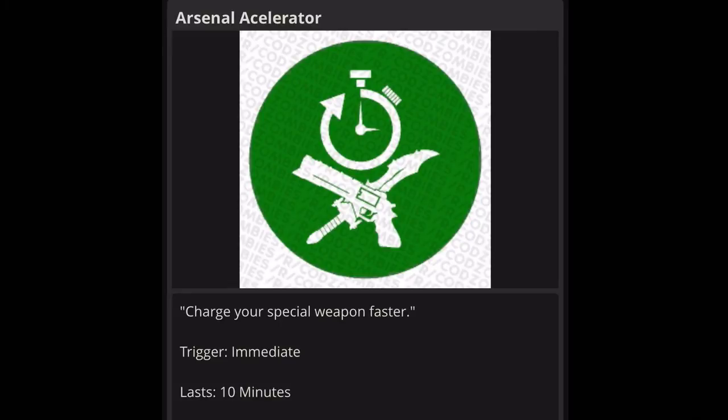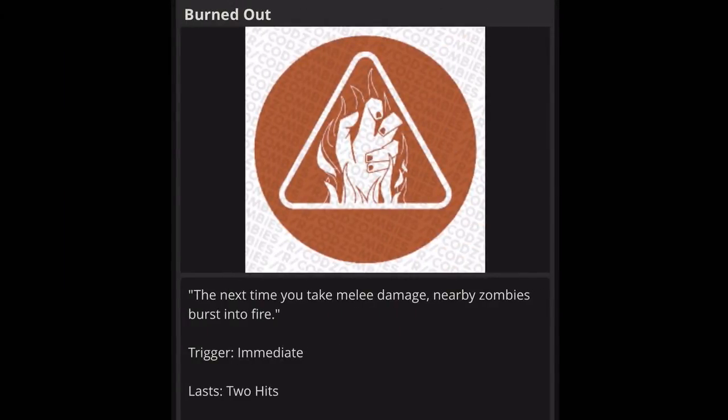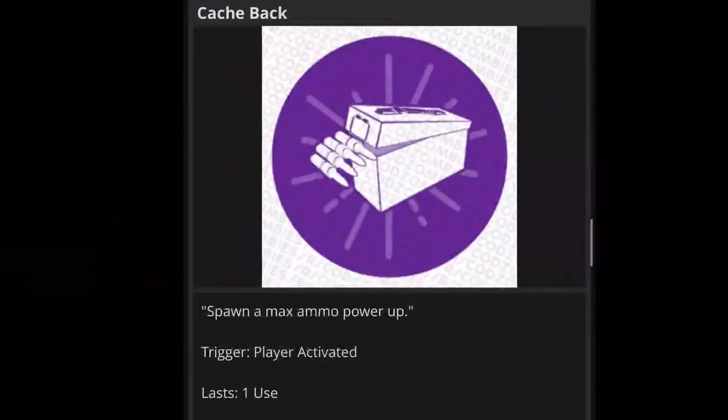Next one is Burned Out — the next time you take melee damage, nearby zombies burst into fire. That's the one we saw in the Shadows of Evil trailer with the femme fatale. Trigger is immediate, lasts two hits. It's not super useful since it only lasts two hits — zombies like to swing more than twice. If a runner hits you twice, that might use up both hits right there. This one's a maybe.